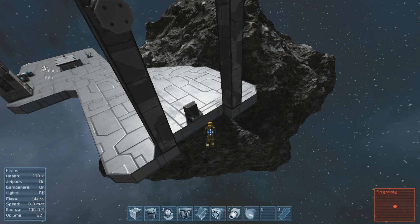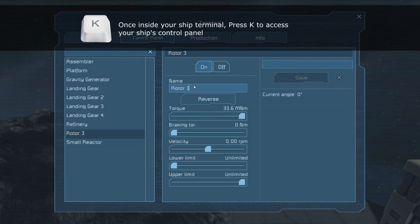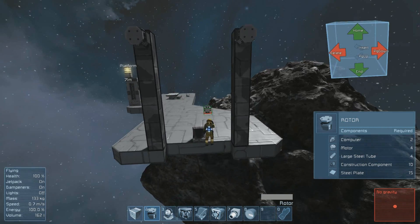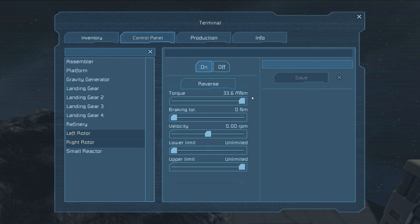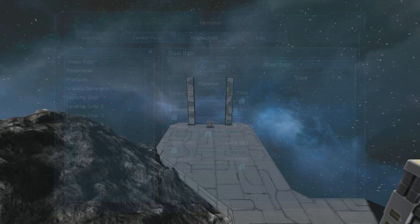Immediately following, add a temporary cockpit so that we can access your control panel. Once inside, press K to pull up the control panel. Then find the rotor that you've just created and rename it to Left Rotor. Afterwards, repeat the process for the right rotor on the right column. This will be important for the later stages of creating your blast door. After we've created both the first rotors, let's group them together. Hold shift and select both rotors, go to the right, and create a new name. Then hit save. Your new group should appear at the upper left hand corner in the list in asterisks if you've done it correctly.